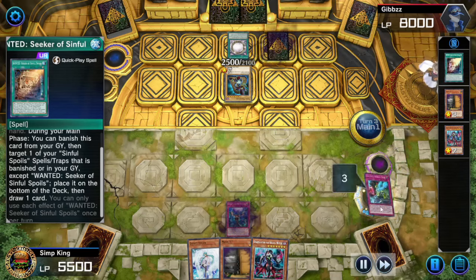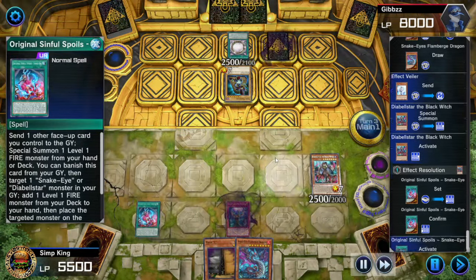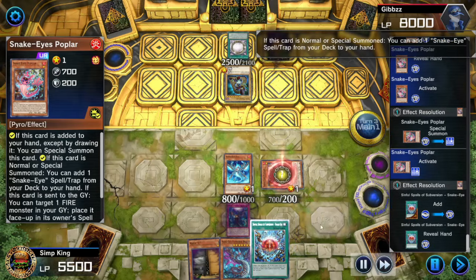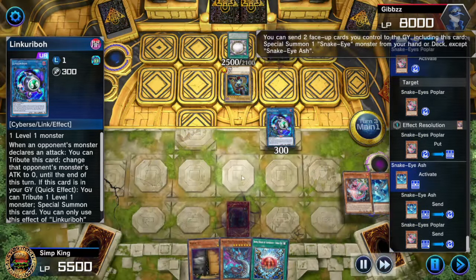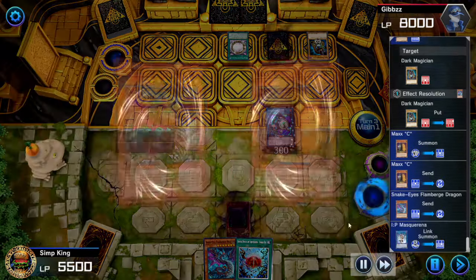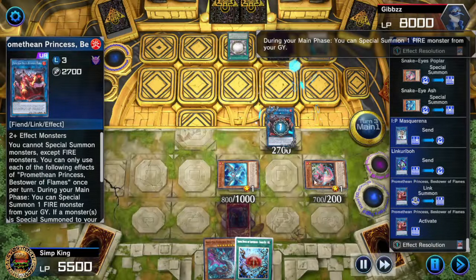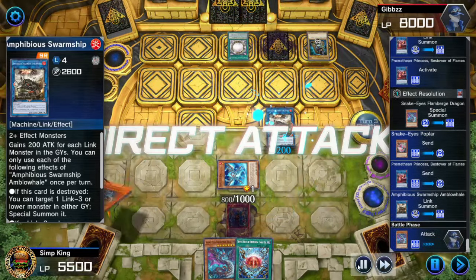We draw a card with Wanted Seeker Sinful Spoils, shuffle back into the deck, get our Flamburger. Diabelstar Black Witch gets on the field, search for Original Sinful Spoils, send it, get summoned the Snake Eyes Ash — now we're Wombo Combo City. Poplar to the hand, Poplar activate. We've done all this without the Normal Summon — this deck doesn't even need to Normal Summon for all its plays. Link Rebo, resummon, get the Flamburger. Using Snake Eyes Ash, send the Dark Magician to the Spell Trap Zone, summon IP Masquerena, trigger Flamburger, summon a bunch of monsters, make Princess, activate Princess, resummon Flamburger, summon Swarm Ship. We missed lethal — this is an older game and I wasn't as experienced with the combos.